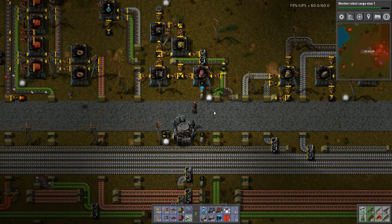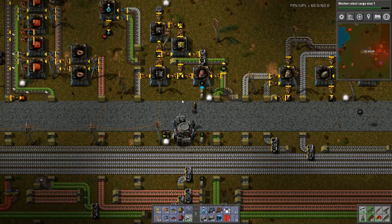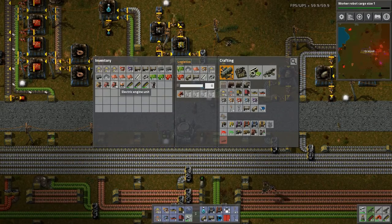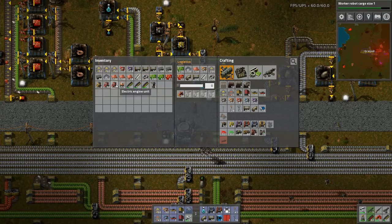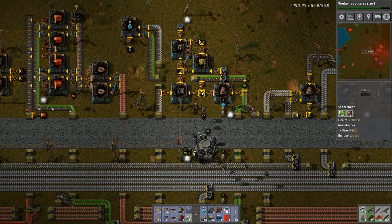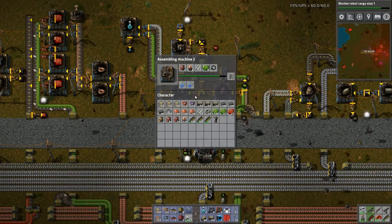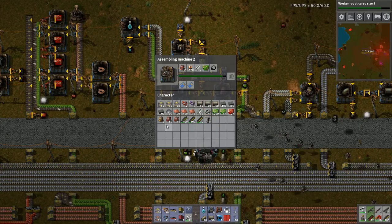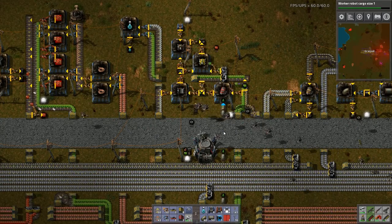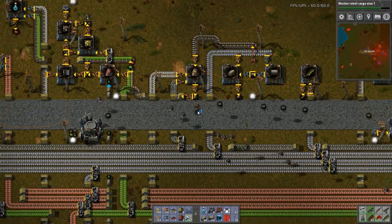Welcome back to Factorio. Today I need to look at my power issues, and also why am I carrying so many batteries and so many electric engine units. This needs batteries and electric engine units. I want to crank these out - have my batteries, have my engine units, give me more robots. What I need to do today is work on the power situation.